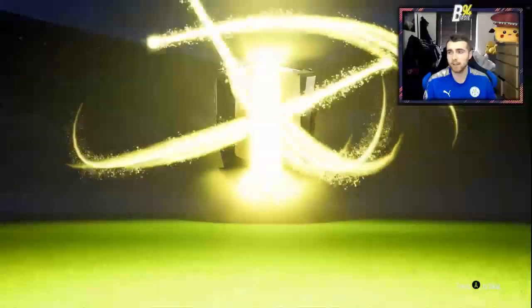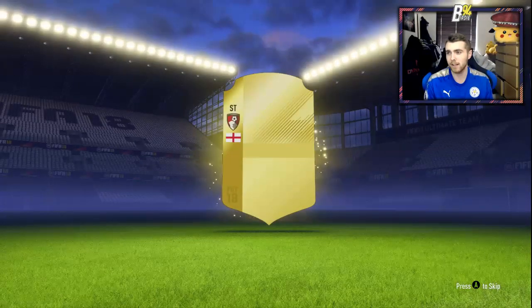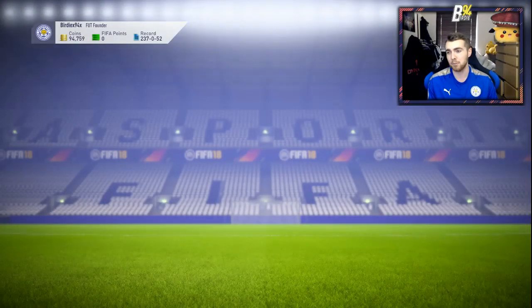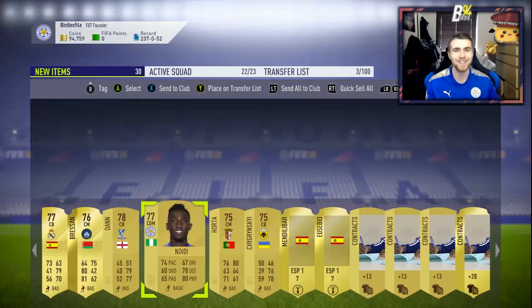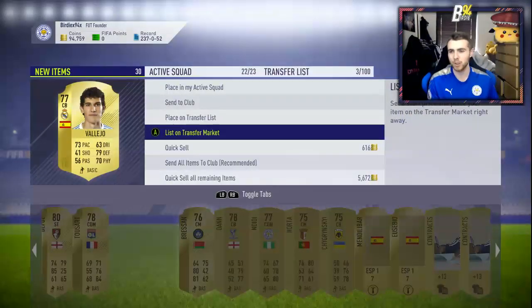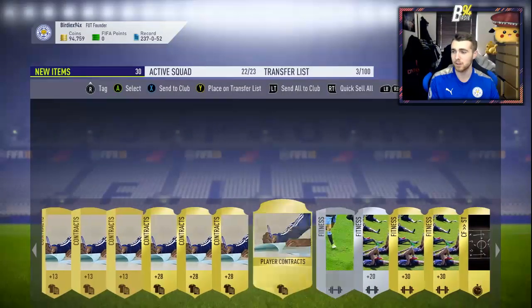This second pack is not going to be an 83+. It's going to be an English striker — Jermaine Defoe. It would have been a little bit more valuable if it was Callum Wilson purely because of his pace. Defoe doesn't really go for anything. But to have Premier League players in your club is always going to be useful. We get a Leicester player in there — Wilfred Ndidi. Hopefully he can play well tonight against West Brom. Vallejo has no value. A couple more players to be used in SBCs.